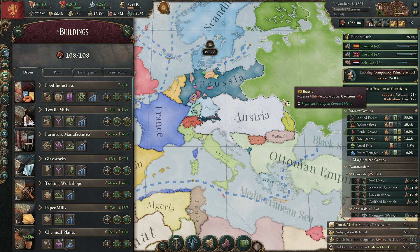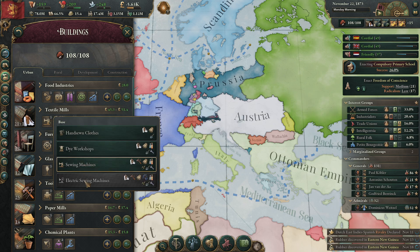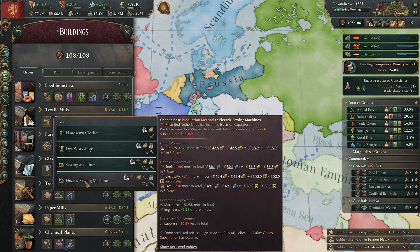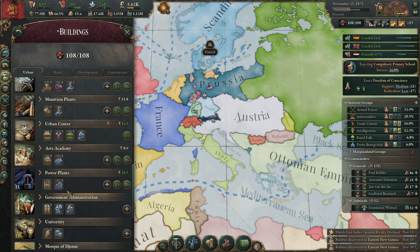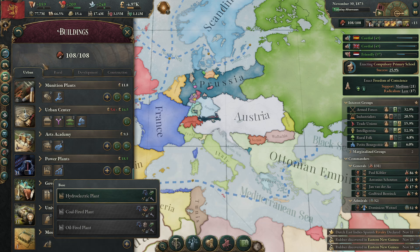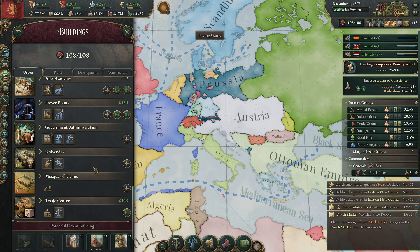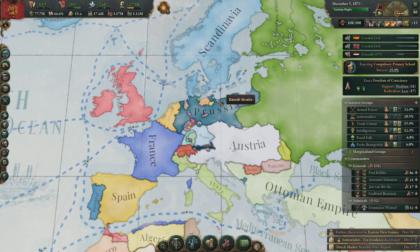Rubber rush — yes! This is going to cost us so much electricity again. How do I make my electricity plants more efficient? We need the steam turbine and then we need a lot of coal as well — I really need the coal-fired plant because we are going to use so much electricity. That will be the next technology I'm going to pick.